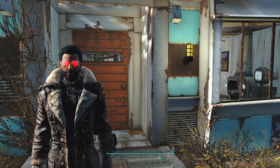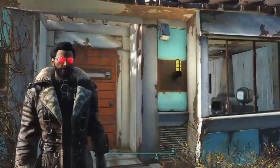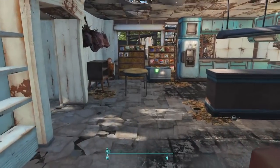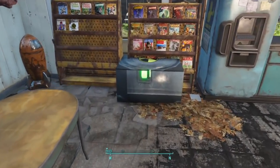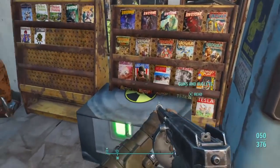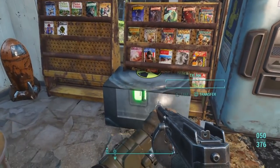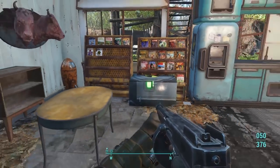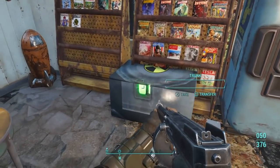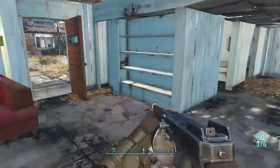The next mod is called Mini Nuke SMG and it is by DevilDogDdog. You find it in the Sole Survivor's house in Sanctuary Hills — just go through the front door and it'll be right there in a trunk. If you have anything placed down in that area, it may clip into it, so be sure to remove anything in that section of the room so you can access the trunk.